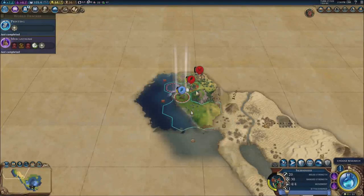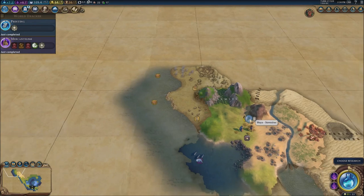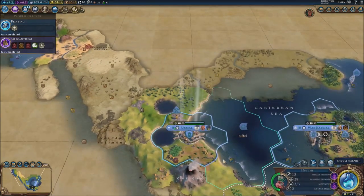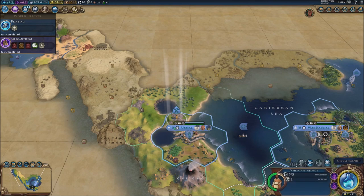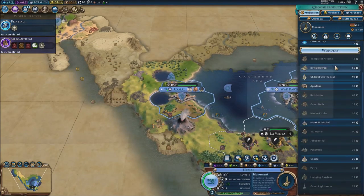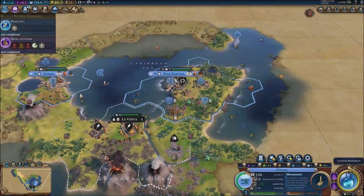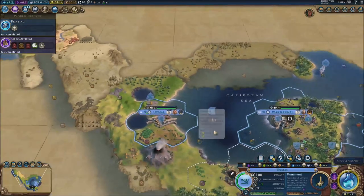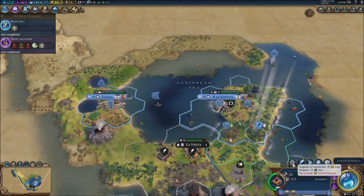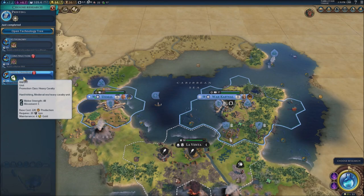Mercantilism and printing are both done. We're going to continue to send our ship to scout the coast. Don't continue to attack the barbarians — there's no point, they'll just spawn units at the wazoo. I cannot build medieval walls. We don't have a builder right now — that's right. I should probably get another builder done.